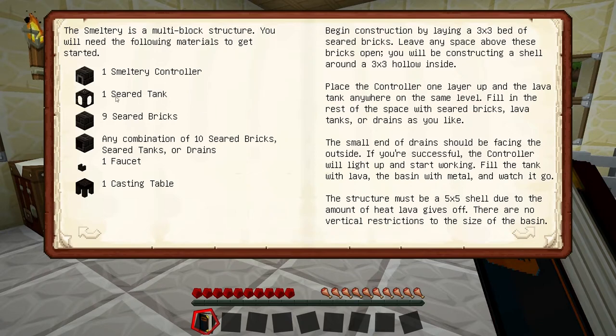It does give us a list of ingredients we need to build a smeltery. We need one smeltery controller, one seared tank, at least nine seared bricks, we're going to need at least one faucet and at least one casting table, and then any combination of ten seared bricks, seared tanks, or drains.